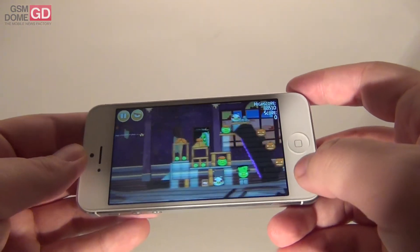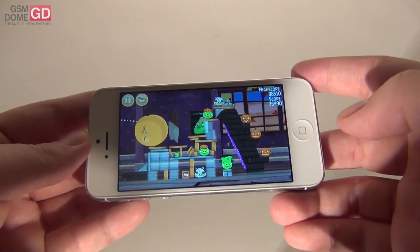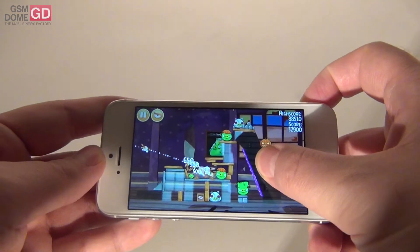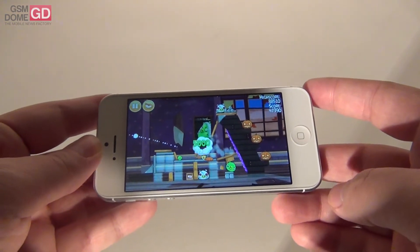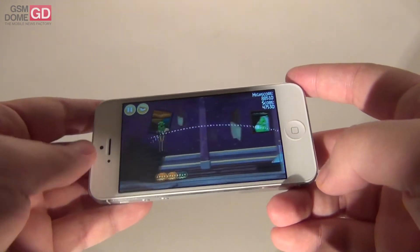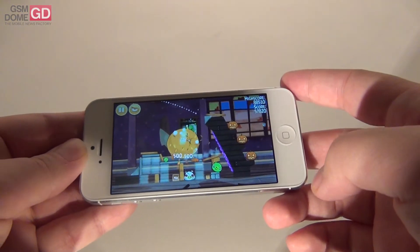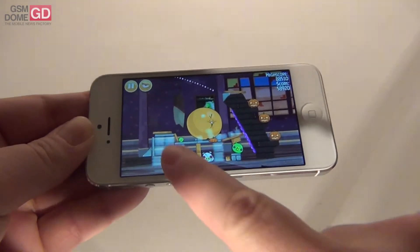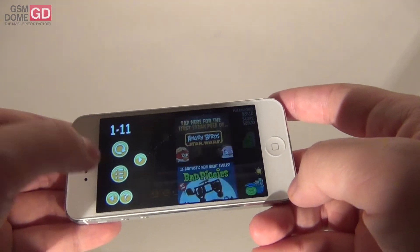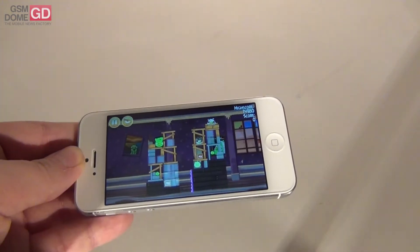We've got a classic bird that inflates. Frankly speaking, those levels are actually pretty easy to play — it took me about an hour to finish this update. It's fairly easy; once again you'll see the inflating bird. You also have a new thing: ghost bricks. They behave like normal bricks but you can pass through them. Let's go to another level.